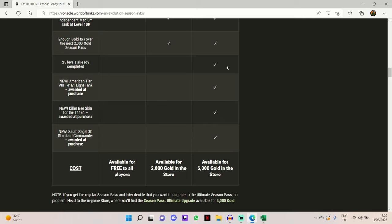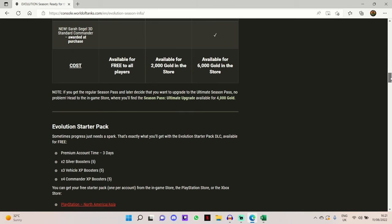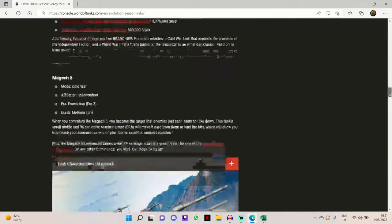You get the 25 stage skip, the T41E1 Bulldog and the Killer B-skin for it, and a 3D commander Sarah Seigel. You also get the rest of the season pass where you can grind through to level 100 to get the Magak 5, the Cold War premium tank. I think it's a fairly reasonable price - I'm just not too fond of them bringing back the gun package just for this tank in the season pass, but I'm still happy to have it back in the game.